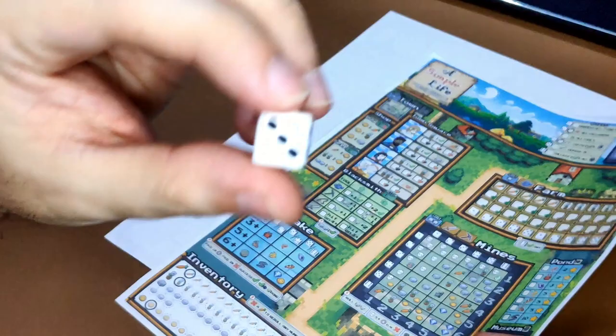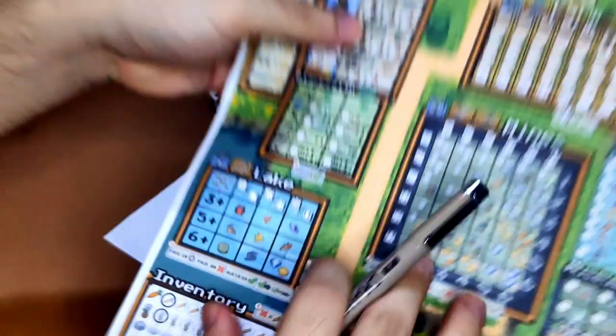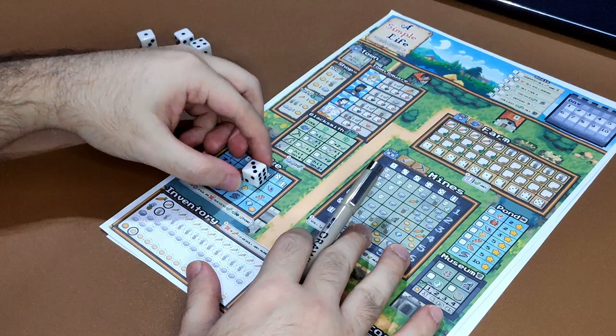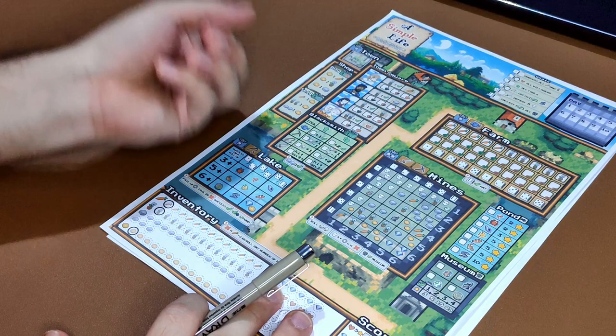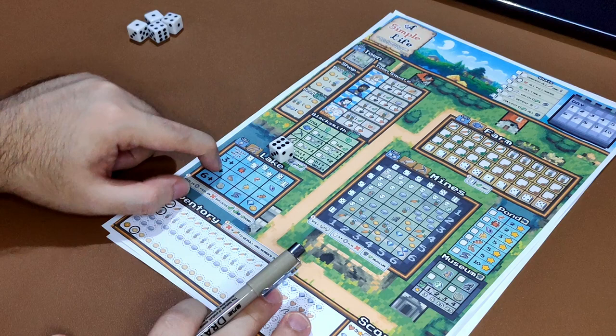After determining which column you can choose from, the next step is to choose a target — a target is a cell. Let's say I chose the shrimp; I will place my die on that shrimp to mark it as my target. Then I re-roll that die and compare the value to the requirement in the first column of the same row. For the shrimp, I need to roll 3 or higher. If I roll 3 or higher, I successfully catch the shrimp; if I roll lower, I fail.